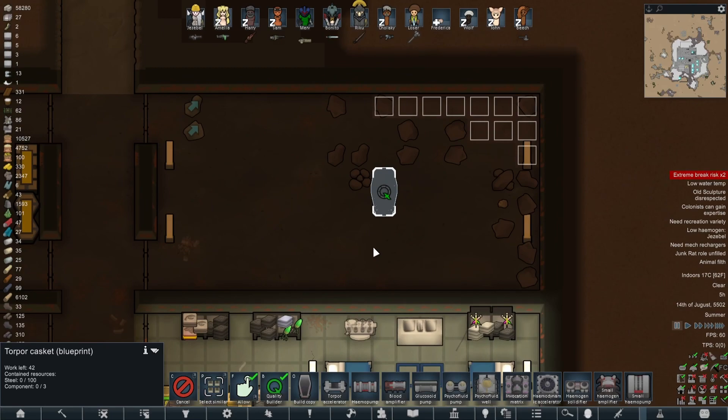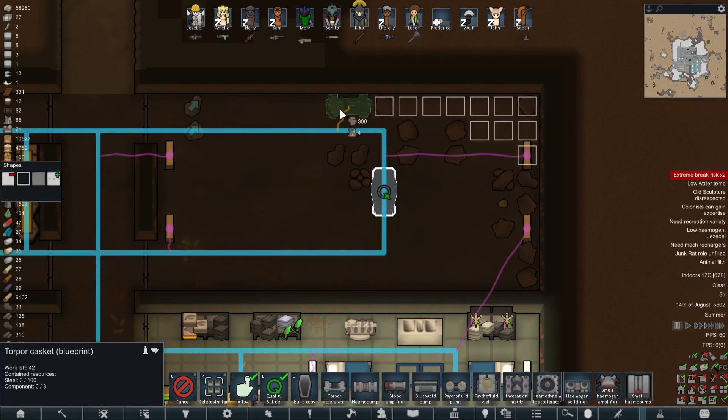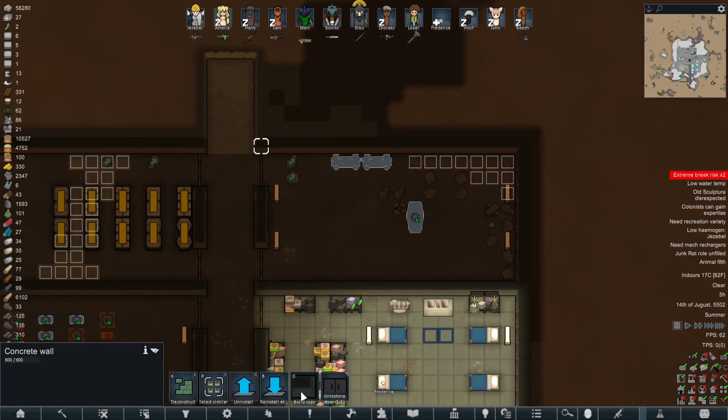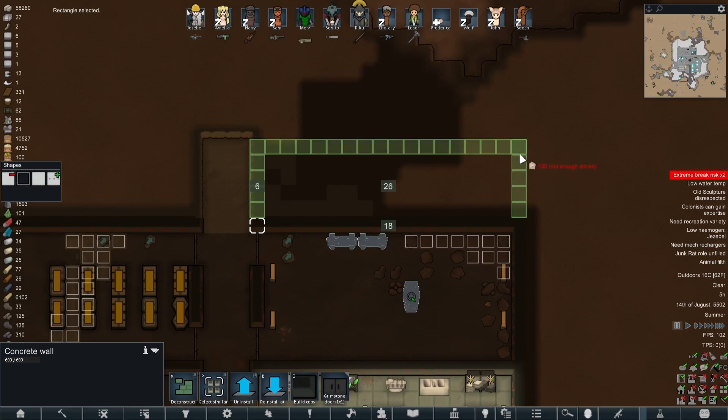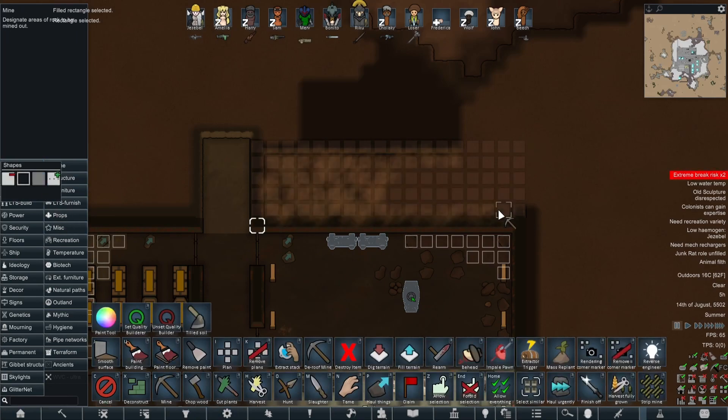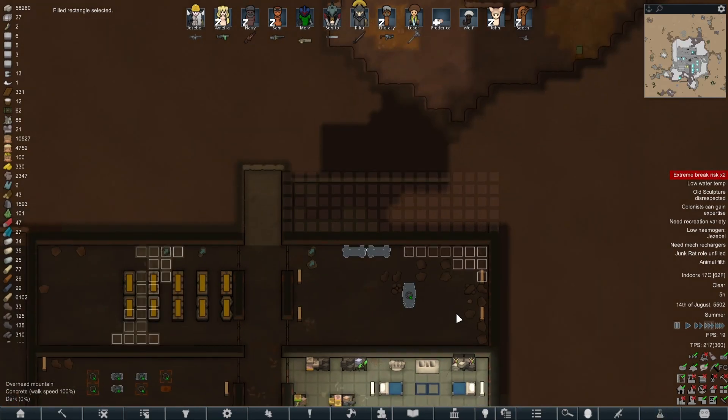We can now start working on Jezebel's torporal room - her death rest room, the area where she should be learning how to sleep better. We have all these different things within the Sangreface Expanded mod: torpor accelerators, blood amplifiers, all these exciting things. But we don't have access to a lot of them because they require blood. So we need to build a separate room specifically for blood bags - and by blood bags, I mean humans I can just extract blood from whenever I want.